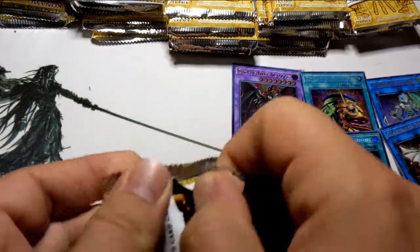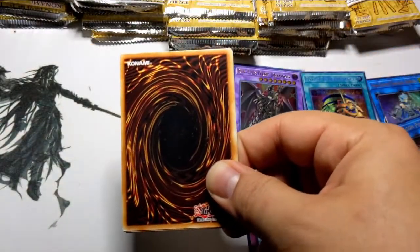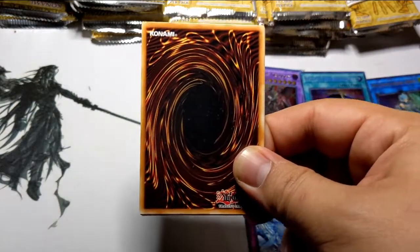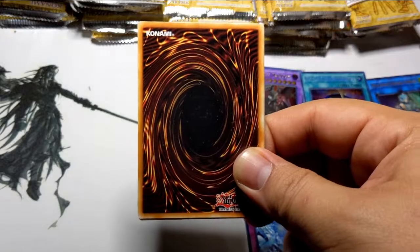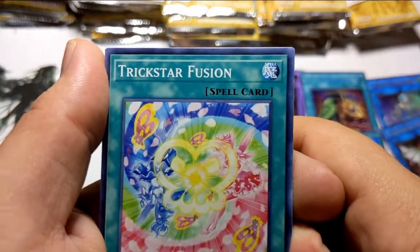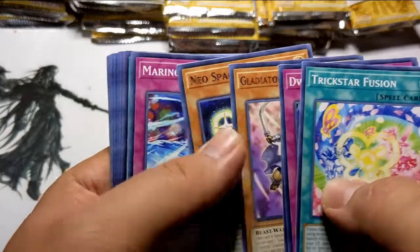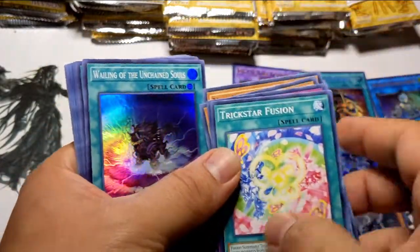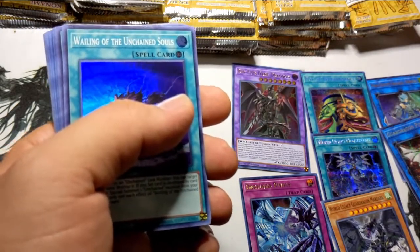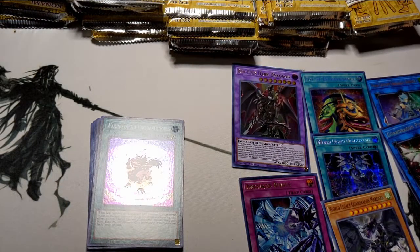What do you guys think is going to be in this pack? I'm feeling savage — my friend pulled a pack and got everything but a Savage. Let's see if I'm right. Wailing of the Unchained Soul — let me read the cards right. Oh hold on, I got a spill over here, let me fix this real quick.